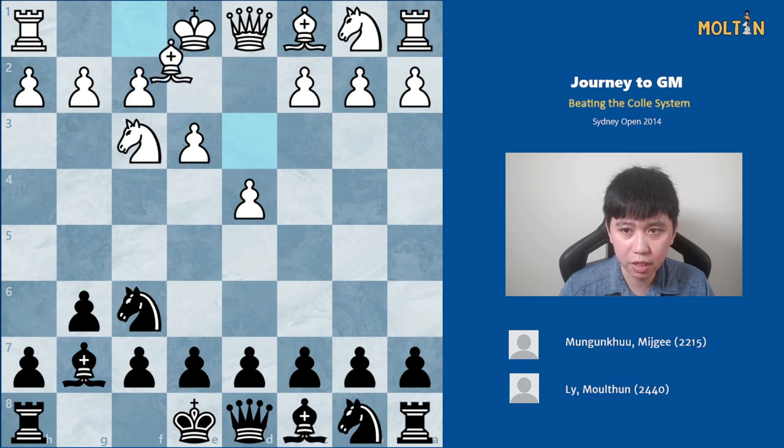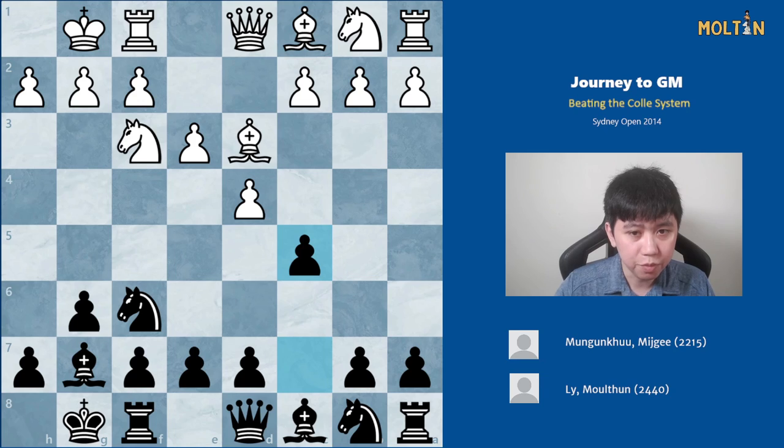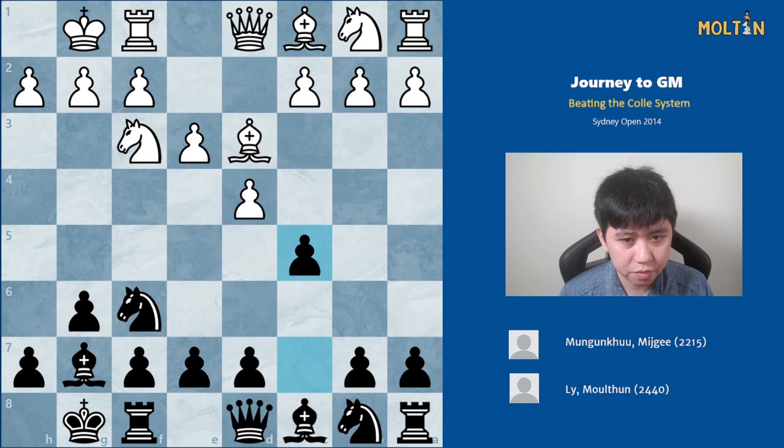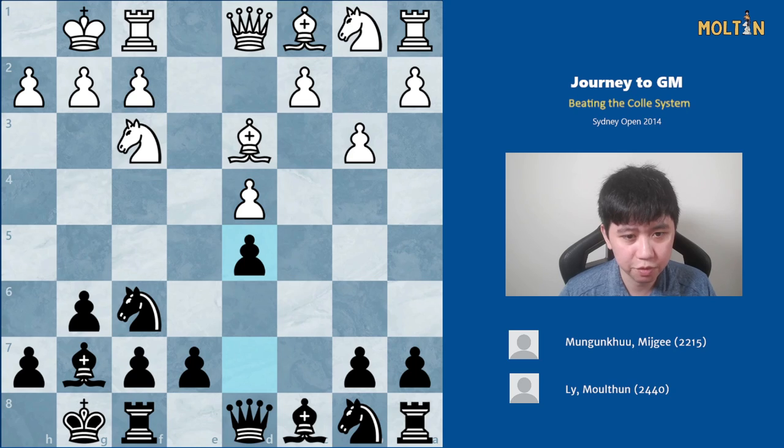So the game continued: bishop to g7, bishop d3, castles, castles, and immediately I put pressure with the move pawn to c5. This system is all about trying to make your opponent feel a bit uncomfortable with their typical setup, because we're going to assume they're going to play the exact same moves. Of course they can deviate — for example with takes, and we can play queen a5, recapture the pawn back and black is totally fine. But I figured he would play pawn to b3, which is what happened in the game, after which I took the pawn and then played the relatively simple-looking but stinging move pawn to d5, just taking up a little bit of space.